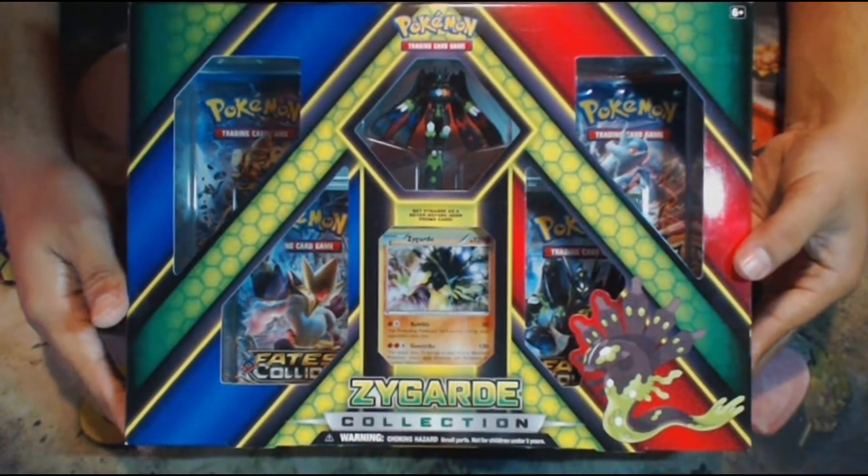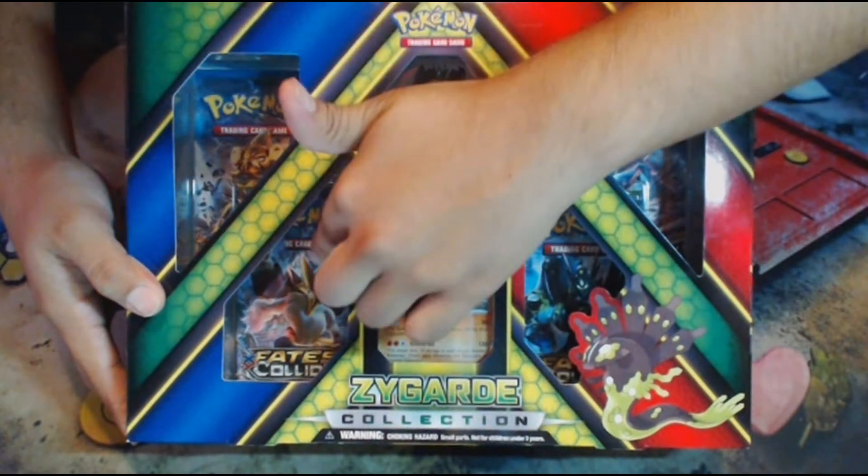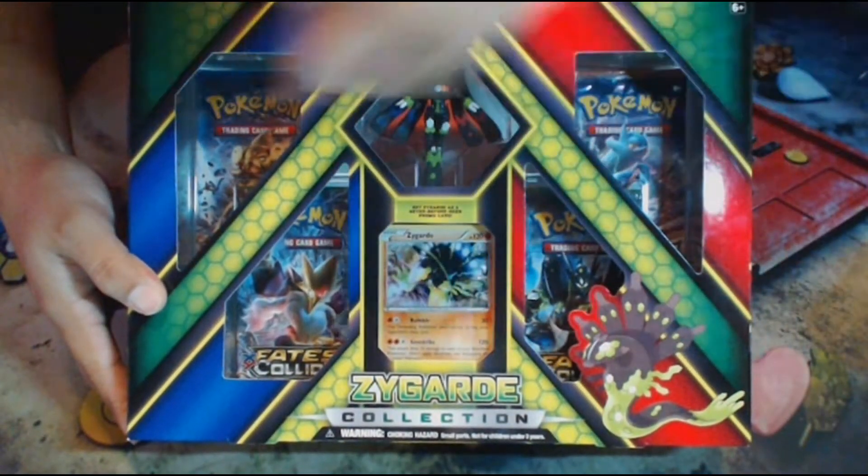We have the Zygarde collection box right here. As you can see, we have our little Zygarde figure, the Zygarde promo, a Fates Collide, a Breakthrough, and a Breakpoint booster pack. So we have four packs here.